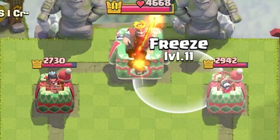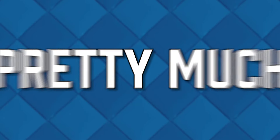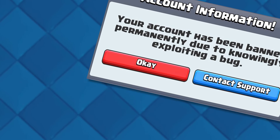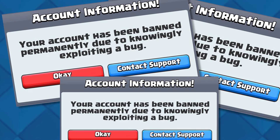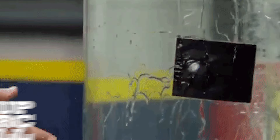This combo gave players an unfair advantage and was especially deadly when combined with the Freeze spell. Just like pretty much every other glitch on this list, many players were banned for knowingly exploiting it, and Supercell ended up fixing it pretty quickly once they caught on.